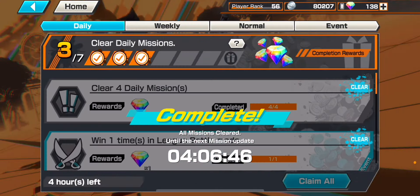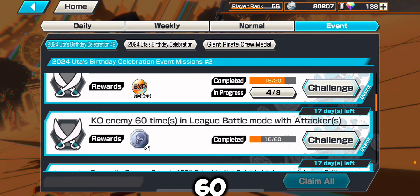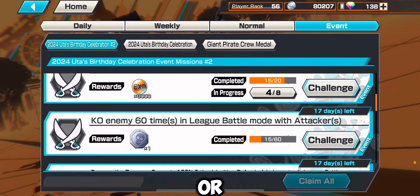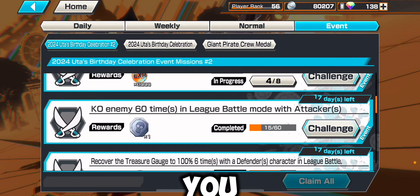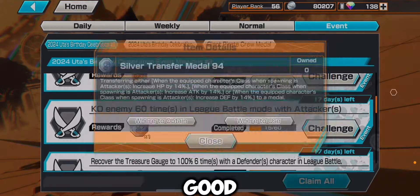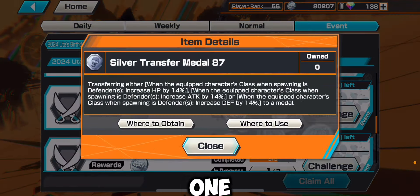The current event missions are really good for medals — if you KO an enemy 60 times with an attacker, you get HP by 14, attack by 14, or defense by 14. That gives you a good transfer trait for attackers, and another mission gives you a good one for defenders.